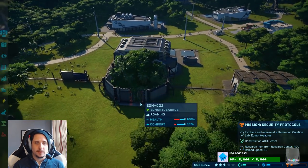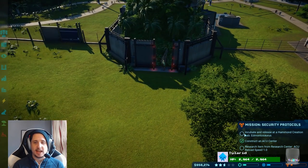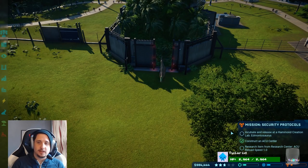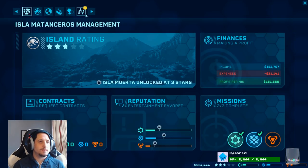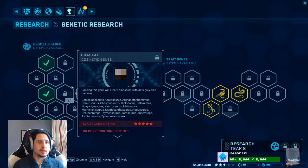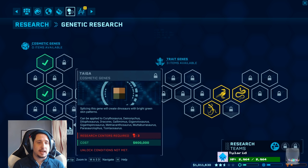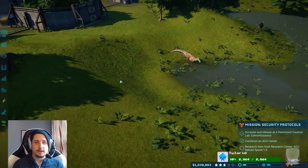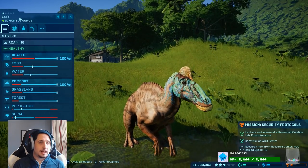Let's let this one get out. I'm wondering if this one will count for me, because I had incubated it before I got this quest. We'll do Eddie for the next one. Let's research really quickly while we're waiting. We just unlocked the ability to research. We even just got Savannah genes! Heck yeah. So the next dinosaur we do, we're going to try and give it some Savannah genes.